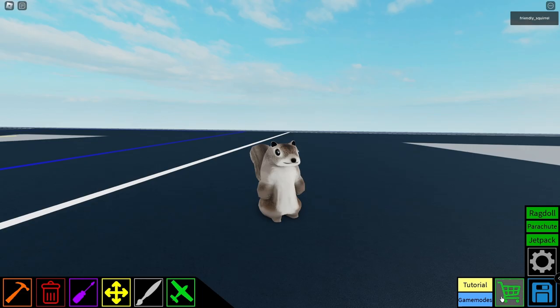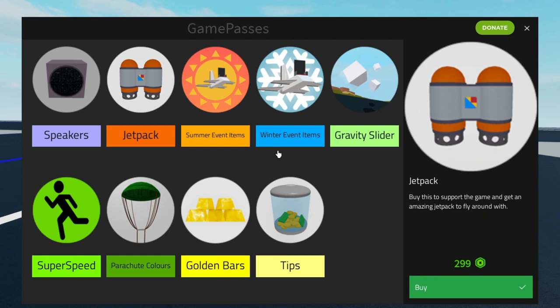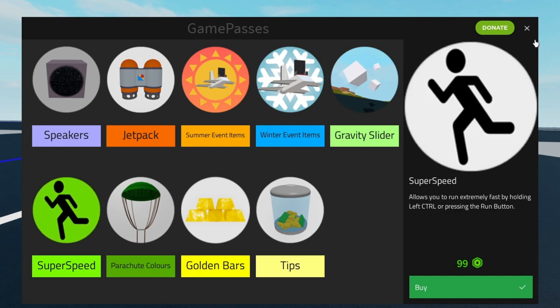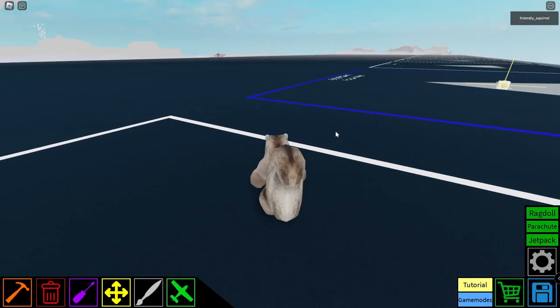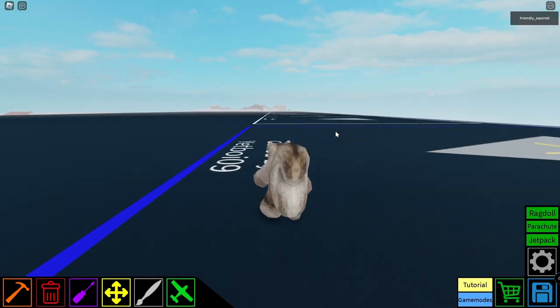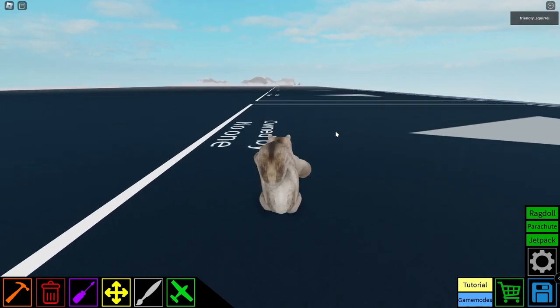Another cool update is in the Game Passes section. This is a sneak peek of what the Playing Crazy 2 UI will look like. The Playing Crazy developers added a new Game Pass called Super Speed. This allows you to run even faster. On PC, normally you just hold down Shift and you sprint, but if you hold down Control with this Game Pass, you go super fast.